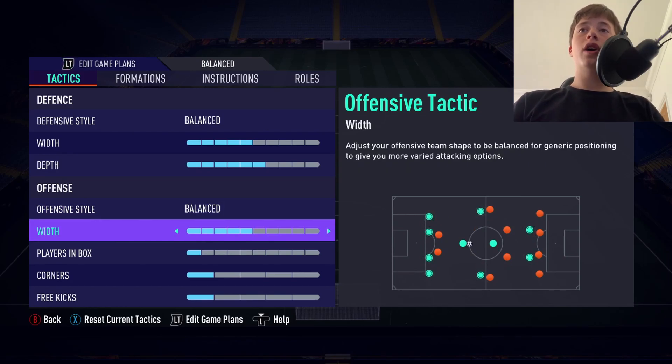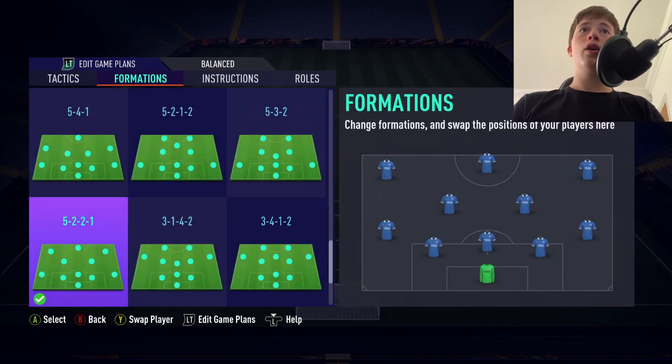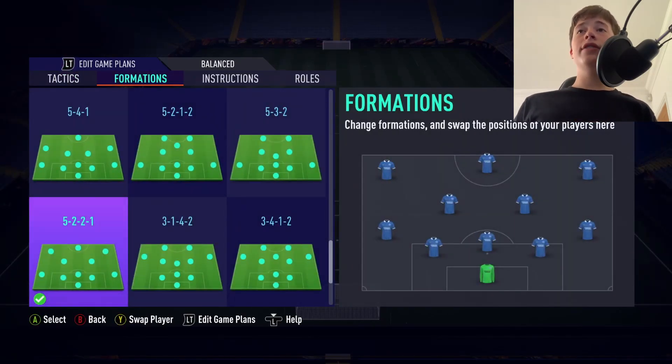For our offensive width, we're going to be on five again — this is perfect. Your players will stay in their positions, not going wider or narrower. For players in the box, we're going to be on four. Think of it as every section you go up is one more player in the box, since you've got 10 outfield players and 10 options. With four, we can get our striker, our wingers, and one center mid in the box — or our striker, two center mids, and one winger. This is why it's so good, because one of those players will be crossing the ball, so we can't have all of them in the box. If we went to five, one of our wing backs would push forward. Four is perfect: if our left winger is crossing, we've got our striker, right winger, and two center mids getting into the box.